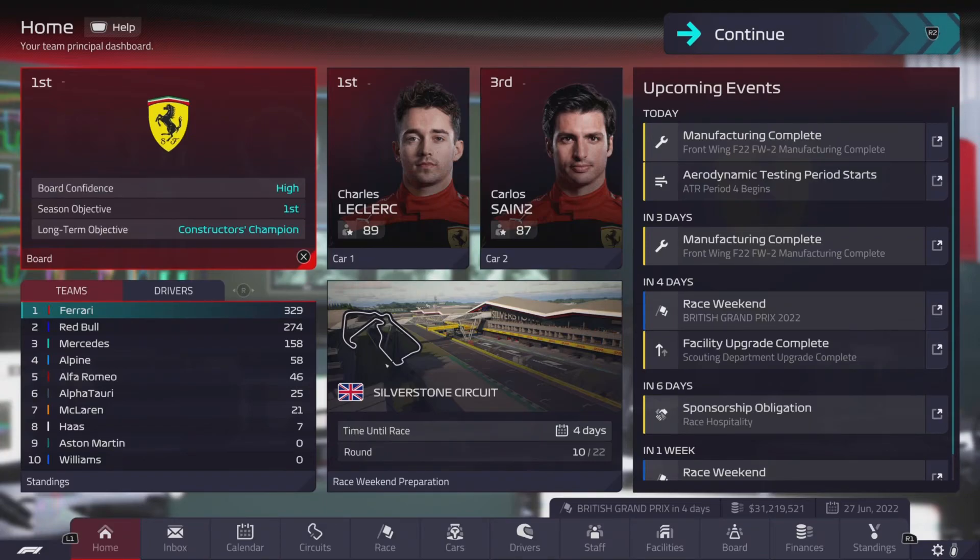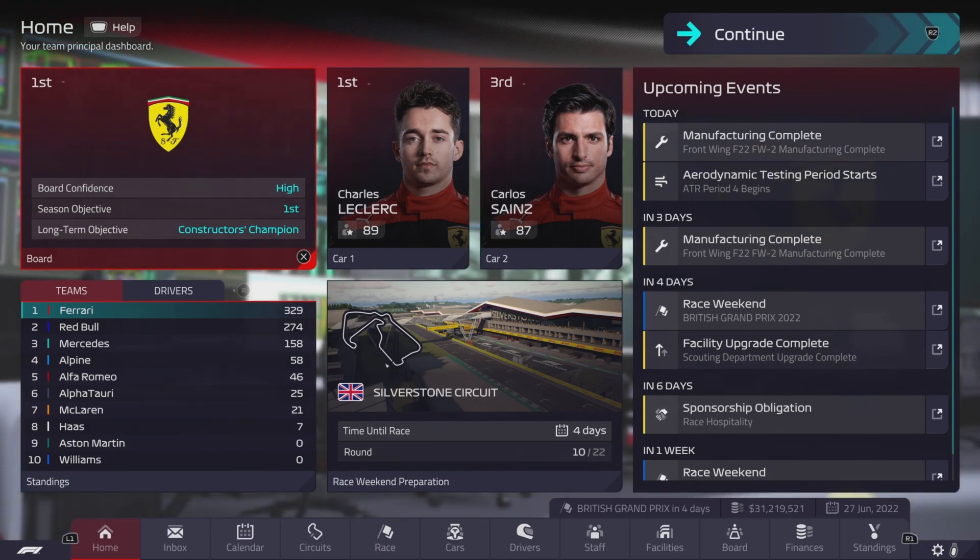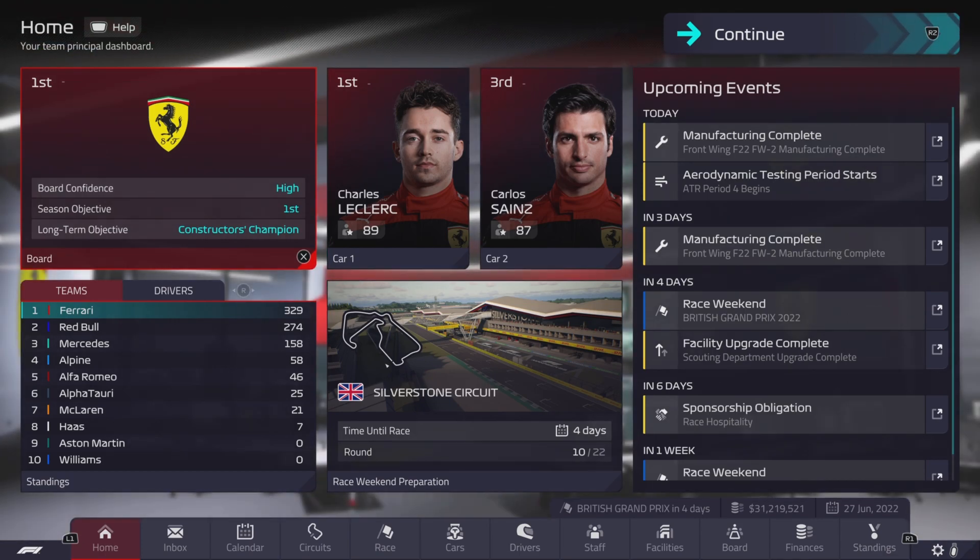Welcome back for another episode of F1 Manager. Today we are heading to Silverstone for the British Grand Prix, round 10 on the calendar out of 22. Last race was a bit of a meh - Max Verstappen obviously winning the Canadian Grand Prix, Carlos Sainz coming home in second. We did try a strategy gamble with the Wets, tried to box another set and catch up, but Verstappen was just too far ahead - we really had nothing to lose anyway, so it was alright.